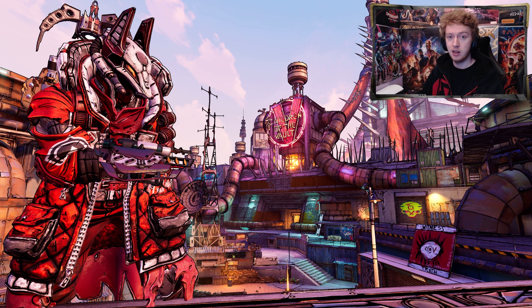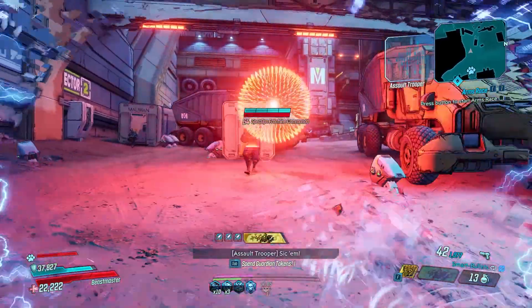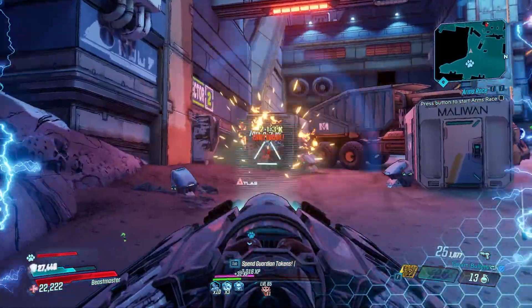Maliwan takedowns, Guardian takedowns — there are good weapons in Maliwan, and then you take them to the Guardian and it's kind of like eh, it works but it's not great. No, this does everything: Guardian takedown, bosses, mobbing, room clearing — all of it. It's insane.